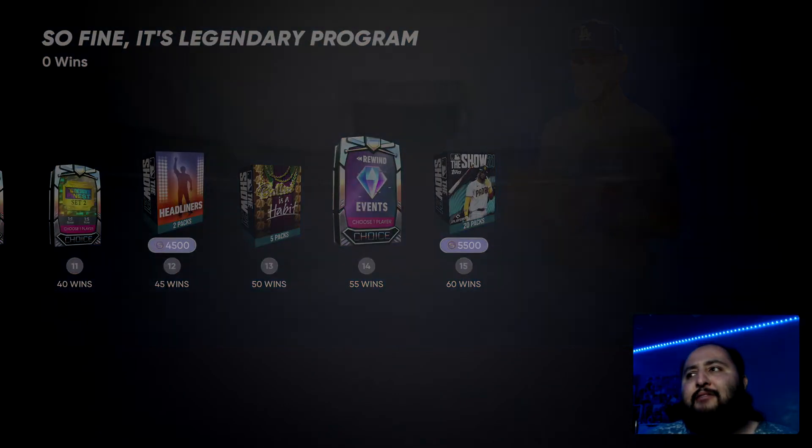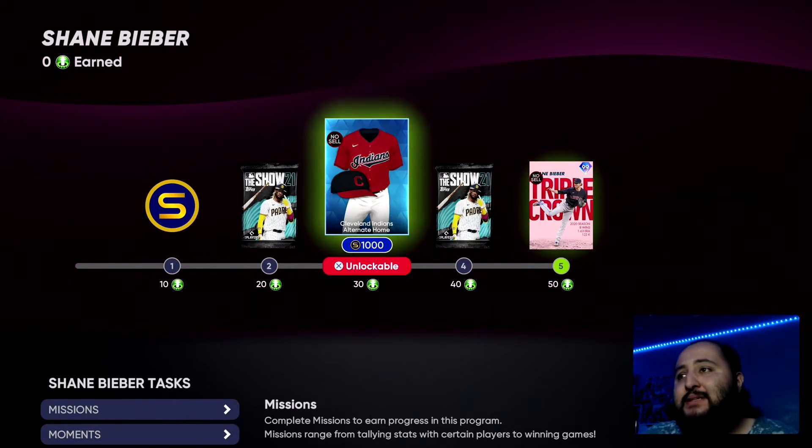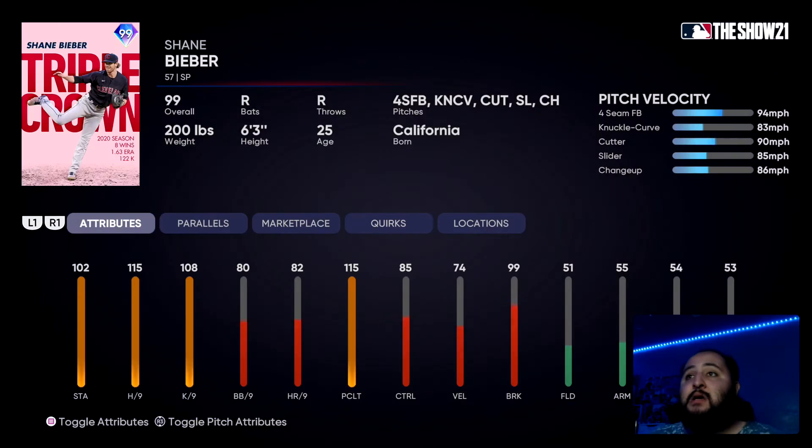Let's go over Shane Bieber's stats. We're also getting stubs, packs, and a Cleveland Indians jersey for completing this program. Shane Bieber has 115 hits per nine, 108 strikeouts per nine, 102 stamina, and 85 control which is decent. His pitch repertoire includes a four-seam, knuckle curve, cutter, slider, and changeup — pretty nice. Honestly, not sure if he can cut it for a god squad, but try him out and let me know — I'll be trying him out too.